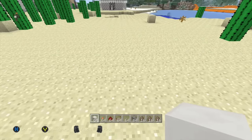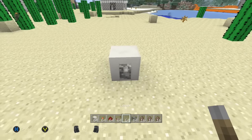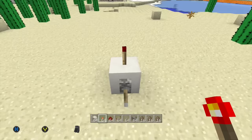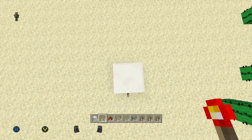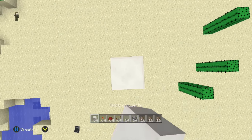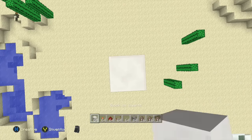So first thing you want to do guys is build your switch, which is just a lever on top of a block, and we have a redstone torch here to turn off the torch. And you just start building — build your conduit all the way up to the cloud level. How do you know it's the cloud level? The clouds will be on top of the blocks.